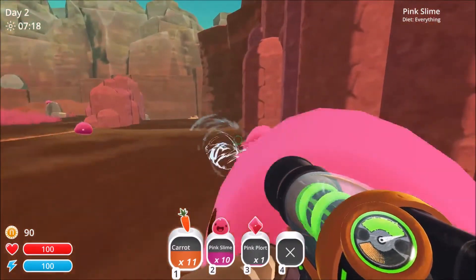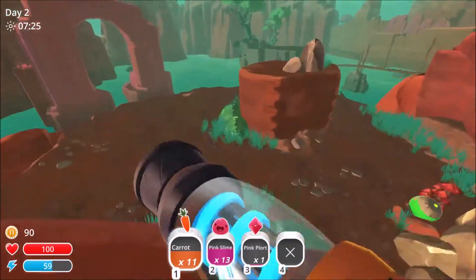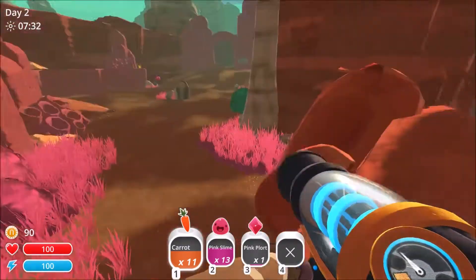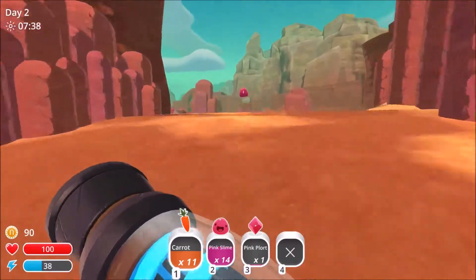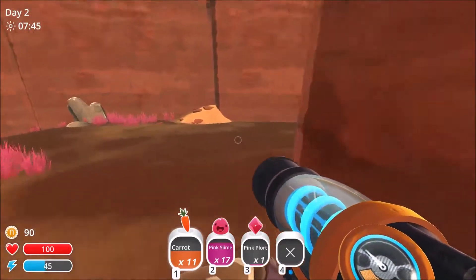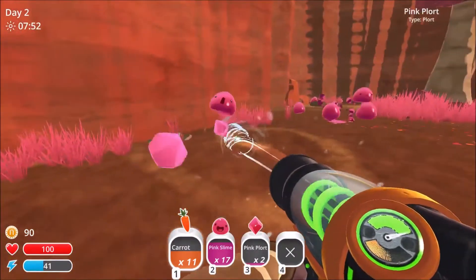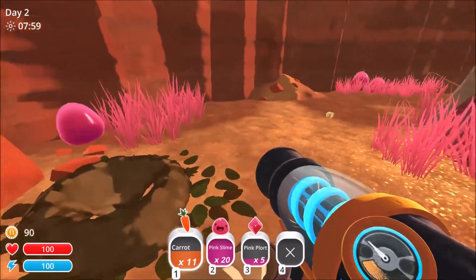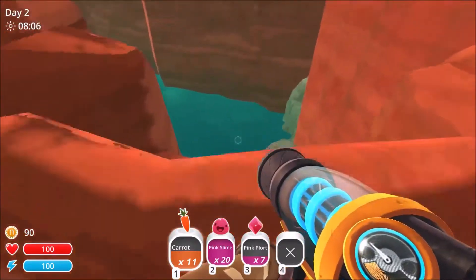So we can fit 20 in our vac tube. Let's see if there's anything up here. That looks like it's still locked. I don't see anything down there, just a pink slime. There's more of the pogo — we want the heart ones, right. What's this? Is that anything? Ooh, scary.